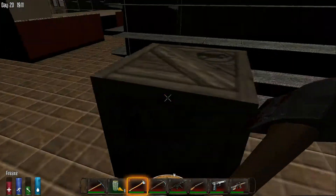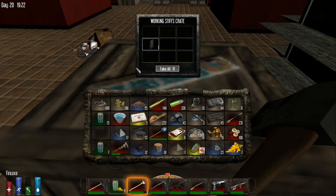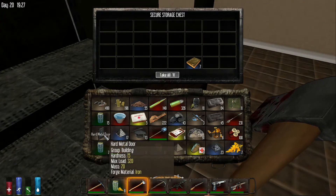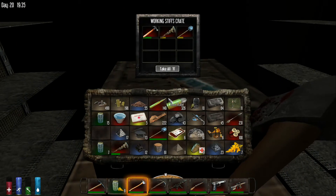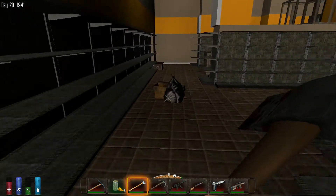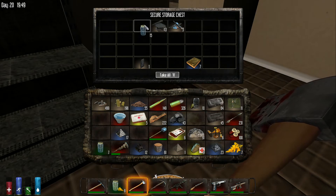They remember that the crates at this location need to be broken open to be looted. Breaking one yields a hard metal door, which isn't very exciting but scraps okay. Up on the shelves there are a whole bunch of crates — a fire axe is found. One crate was completely untouched. They drop off extra items including a gardening hoe that nobody wants.